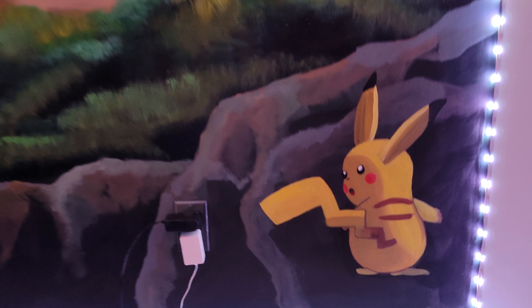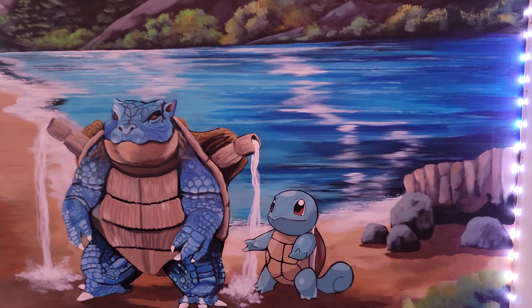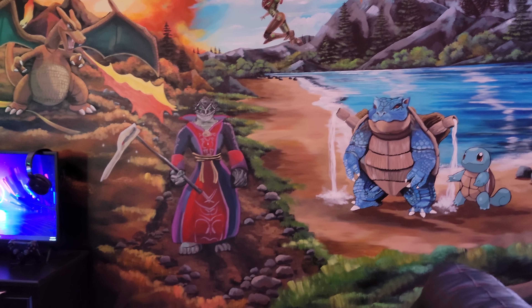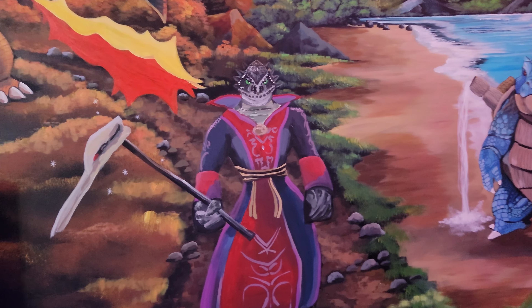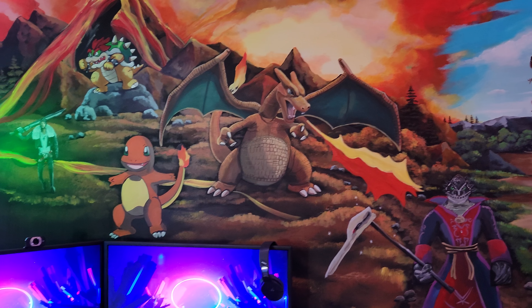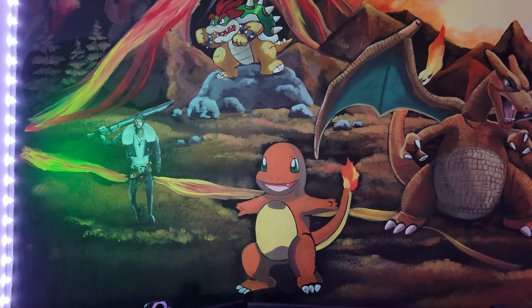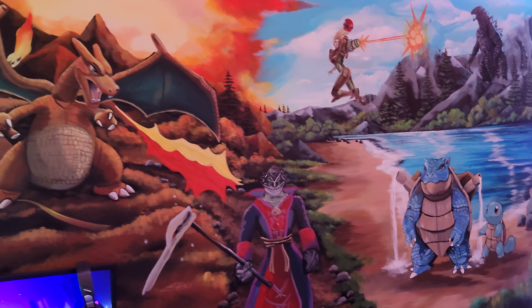Look at this — Pikachu, Squirtle and Blastoise hanging out in their lush, beautiful environment, Godzilla up in the mountains battling with Samus. There was a game I played so much when I was younger called EverQuest — this was my actual character. We went back, found my character, logged in, and she created him on the wall. Then you have Bowser, my favorite Mario character, Charizard, Charmander, and Squall from Final Fantasy.